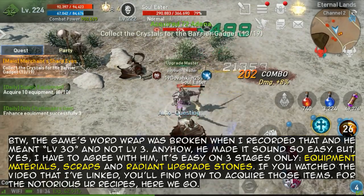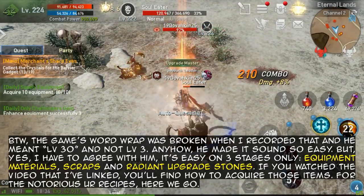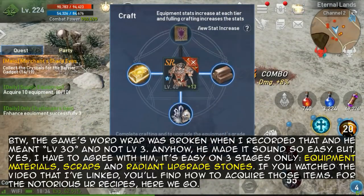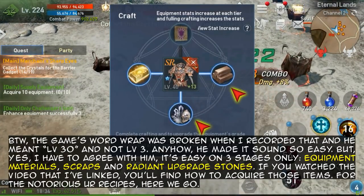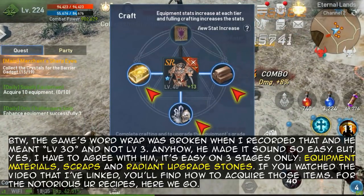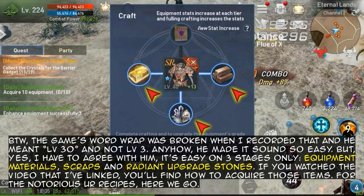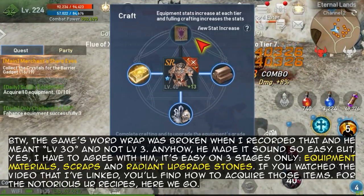He made it sound so easy, and I have to agree — it's easy on three stages only: equipment materials, scraps, and radiant upgrade stones. If you watch the video I've linked, you'll find how to acquire those items. For the notorious UR recipes, here we go.